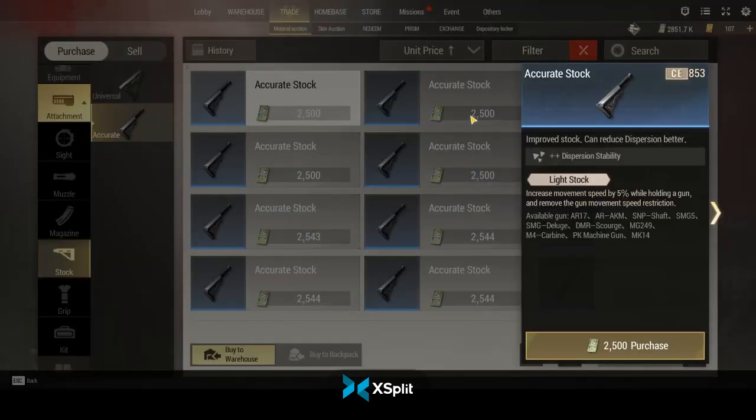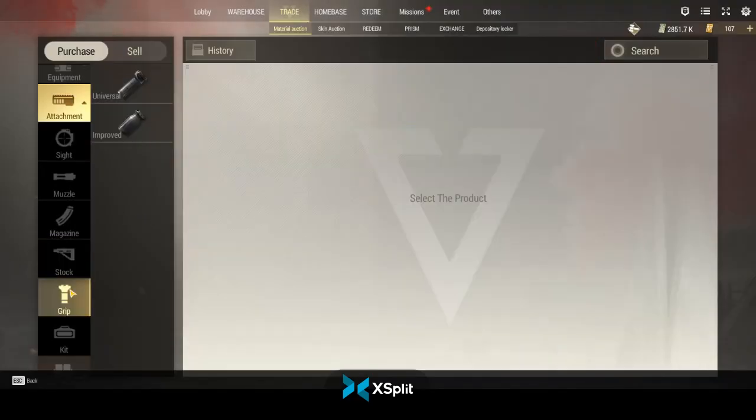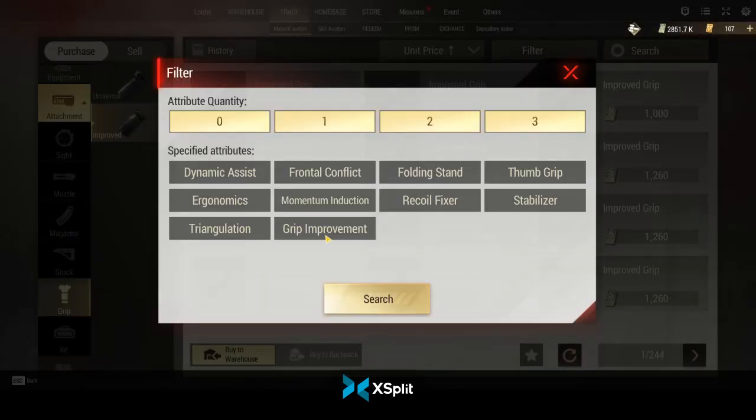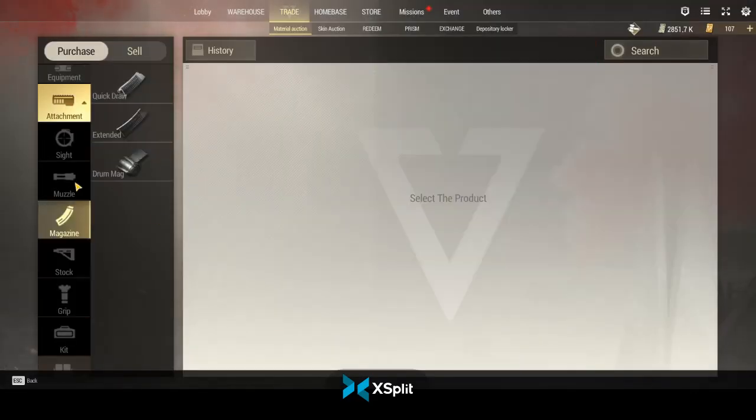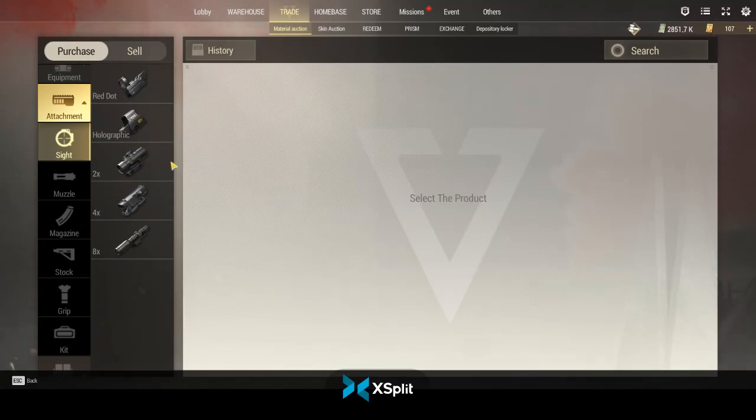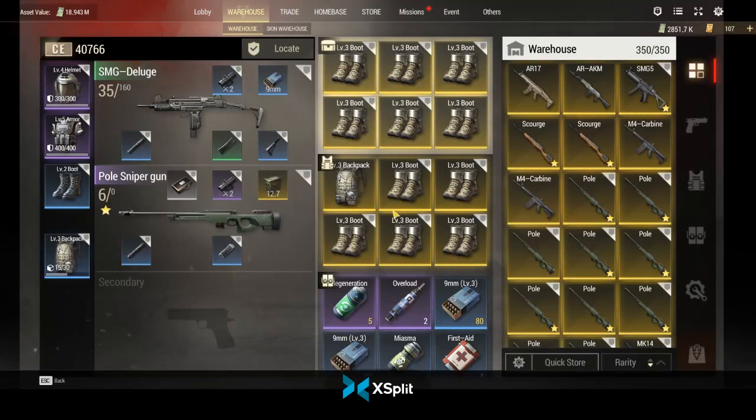For stocks, I recommend lightweight — light stock is the key to getting around the map quickly. Otherwise guns are going to weigh you down and you're going to be slow. For grips, you can run basically whatever, but a standard grip improvement is pretty good — it gives you a decent recoil reduction.